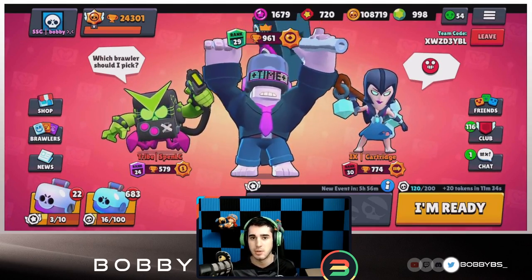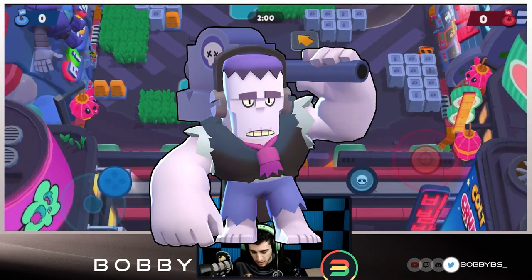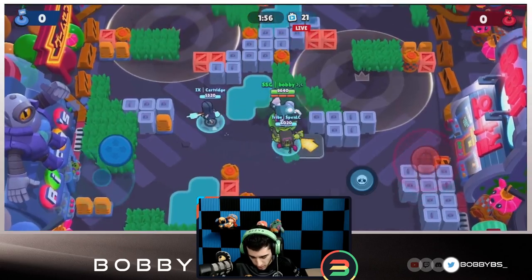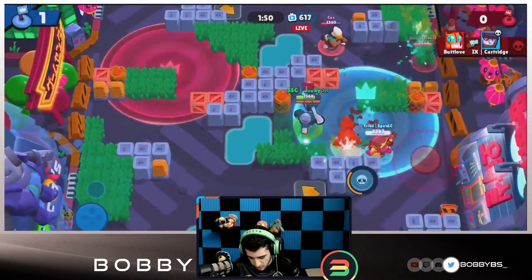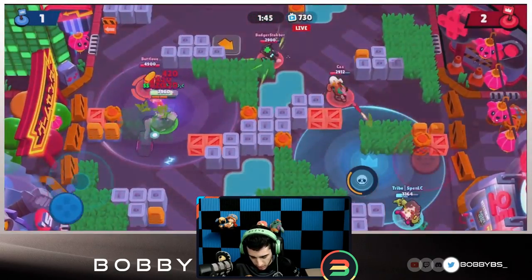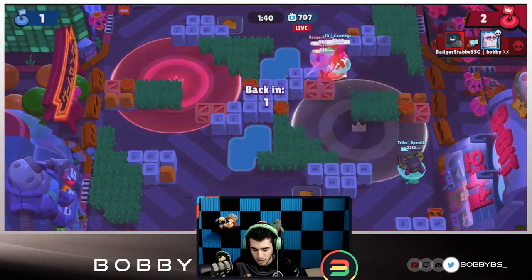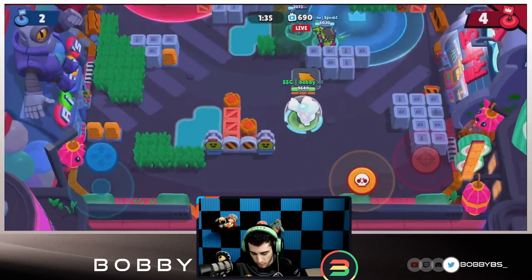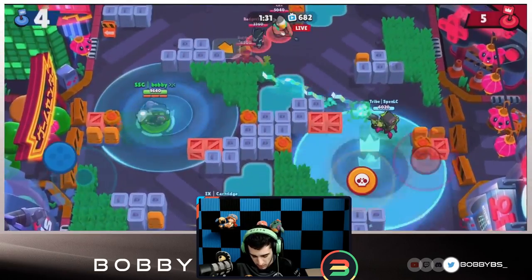The number five Brawler is Frank. Frank is a very strong Brawler and we put him at number five because what you see a lot in Hot Zone is more control-based Brawlers, and Frank is the opposite — he's not control-based at all. He does a lot of damage, has a lot of HP, which is really good once you have position. It's a little hard to get that original position with Frank off the start, but once you do, he's a force to be reckoned with.